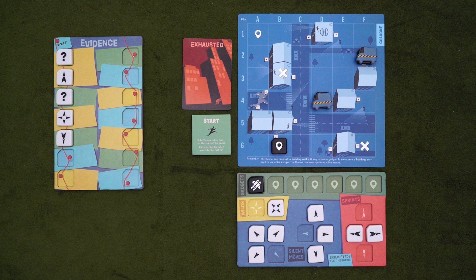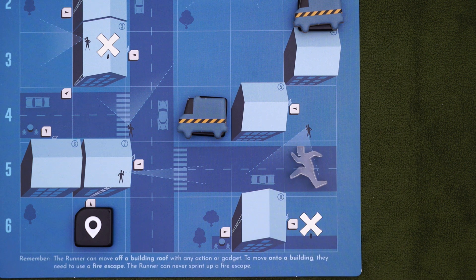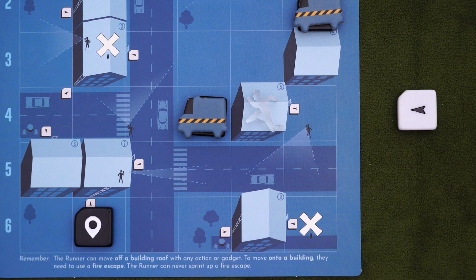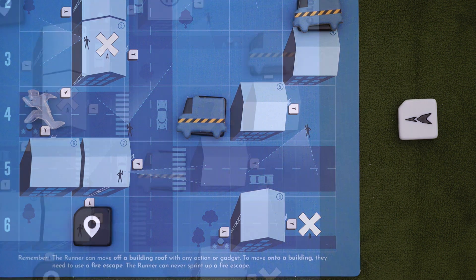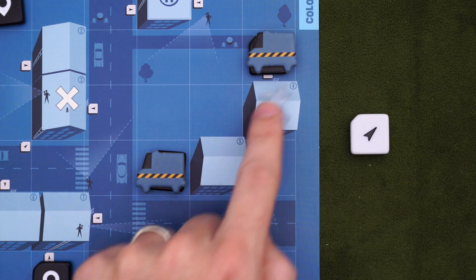There are a few important things to know about movement. You can't go off the edge of the map, and buildings work in a specific way — if you want to move onto a building space, you have to climb up one of the fire escape ladders. You must be next to one and play the corresponding action. So a left move or an orthogonal wild would work, but you can't sprint up a ladder. Once you're on top of a building, getting off doesn't have special rules and you can use any action. When buildings are diagonally adjacent, you can squeeze between them or hop from one to another using normal movement rules.